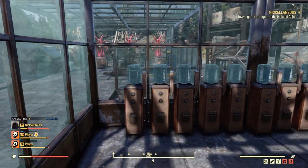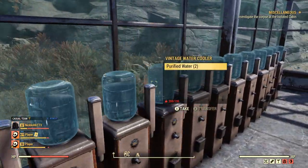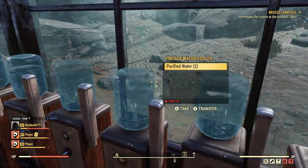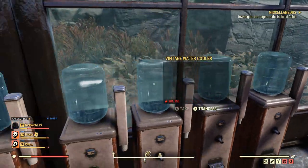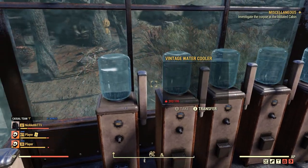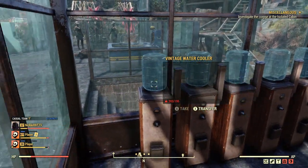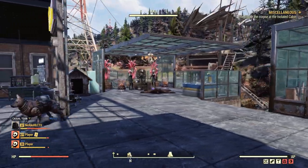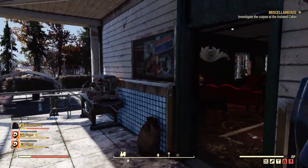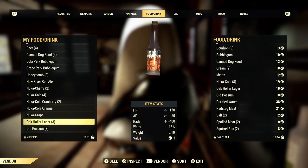So to start things off we have player camps. Purified water is probably one of the best ways to turn in your daily caps to the NPC vendors, which is 1400 caps a day. Purified water sells for roughly around 4 caps each. If you go to a player vendor or a player's camp you can have a chance of finding their water purifiers, vintage water purifiers, or coolers that are open for you to take. Once you do, you can stock them up or go directly to an NPC vendor to sell them.